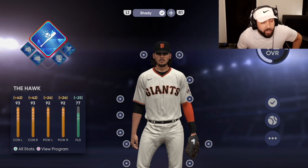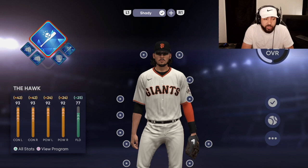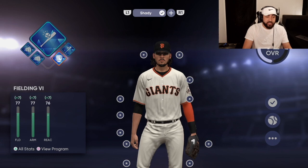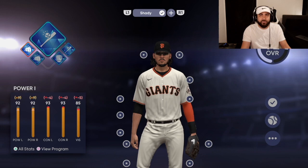Let's get right into the archetype and the perks. We got the Hawk archetype. In my opinion, this is the best one — the most balanced one. You can get contact, power, and fielding. It doesn't knock your reaction with the perks I'm gonna show you. With max equipment, you're gonna be looking at a god card. I have the Hawk, power one, power two, fielding six, and contact six. The reason I have power one is because it takes a little bit away from contact. My contact would be 125 if I didn't have these two that take away from contact, and it's still 118, 117. Anyways, it's cracked out of its mind regardless.